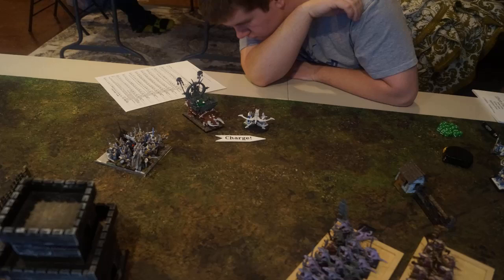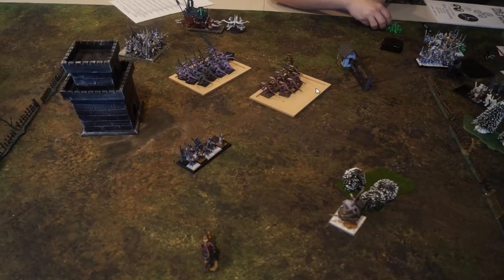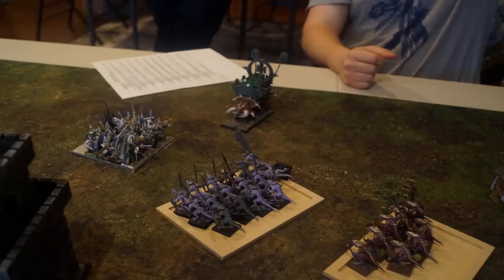Turn 4 for Saurian Ancients. We charge into the Bolt Thrower with the Taurasaur — makes it in, of course. We move up both Warrior blocks: one stays toward the center to pick up the objective, the other heads toward the Spear Block to block them. With the double minimized roll from the Quadalord and even on half Discipline for the Unit Champion, we rally both guys. In Magic, we do Spark of Creation and kill off a few more guys. We do some shooting and may have killed one as well.